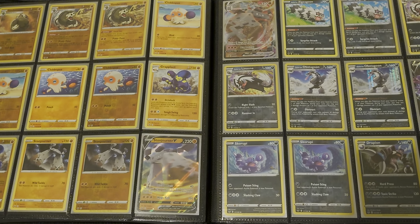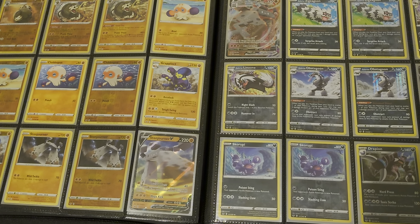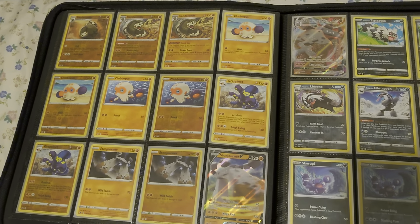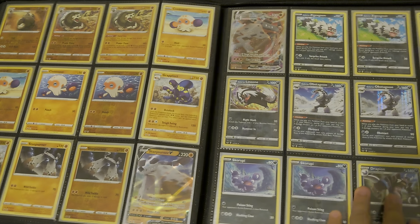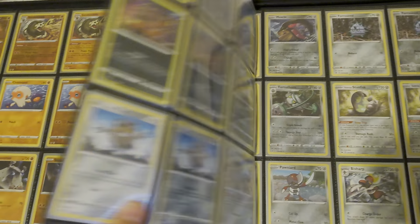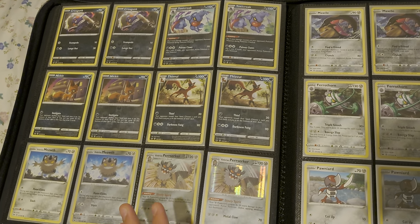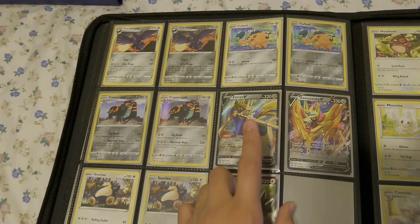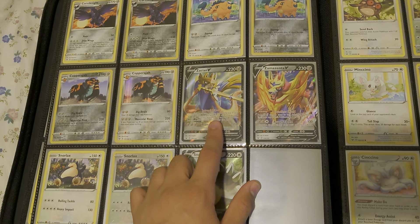Yeah, I actually really like this set. This set is actually what got me back into the game back in 2020. I remember I went to the store looking for just a binder for my cards, like for special cards, and then I saw they were selling a mini binder — those little Pokemon ones. It came with a pack for like six dollars at Target, so I figured why not. I bought it; I didn't really want the pack, I was just gonna sell the card or give it to my friend.